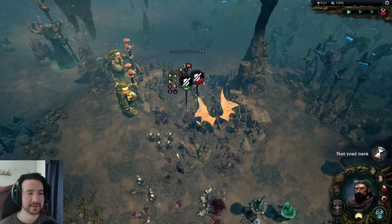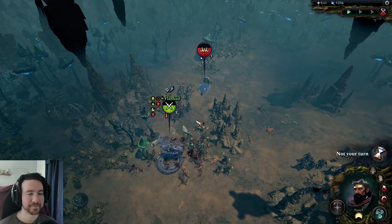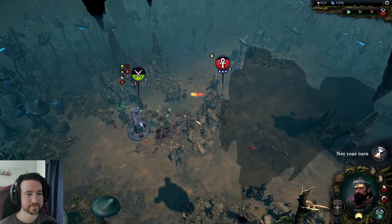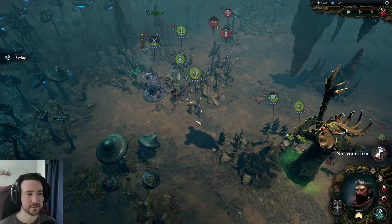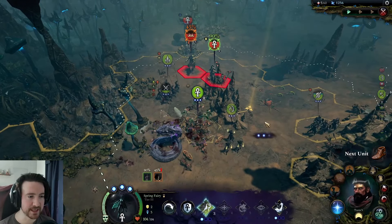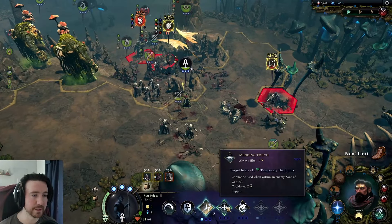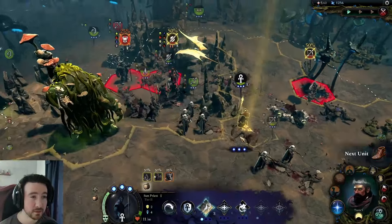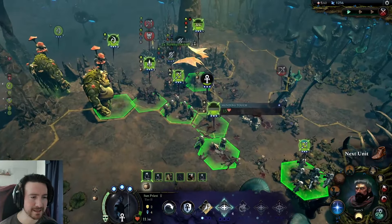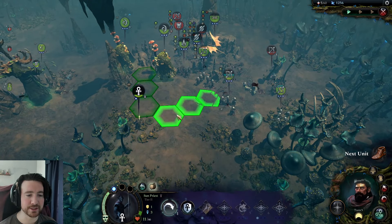Hang in there guys. Tier one shieldies — I just got a crit opportunity attack. Oh my god that guy has a lot of debuffs. Let's try to heal him up. We've got enough units over here to chase these guys down. No heals yet — where's my other support? I really don't want you to die. Let's throw a tonic on you, a mending touch on you, then get kind of away because I don't want to lose this unit — it's only got 11 health.